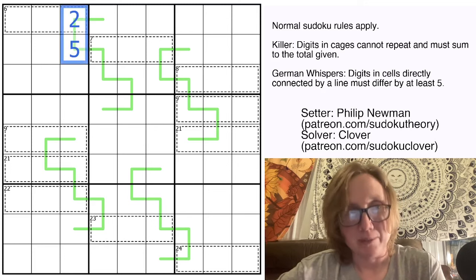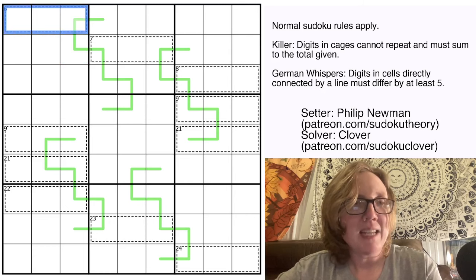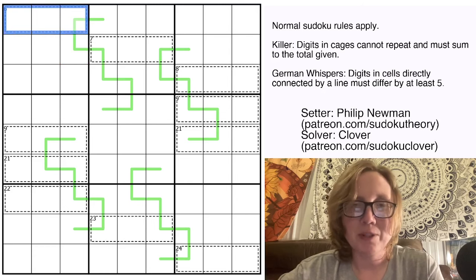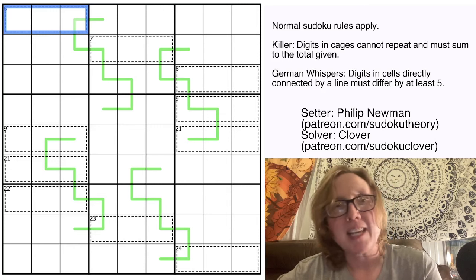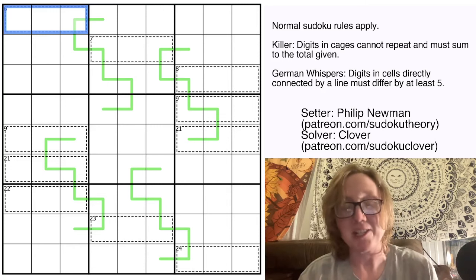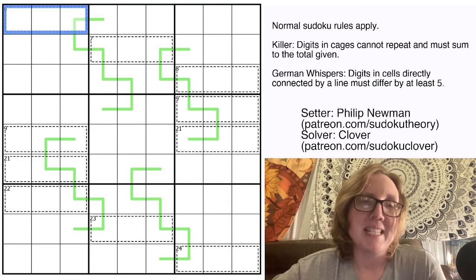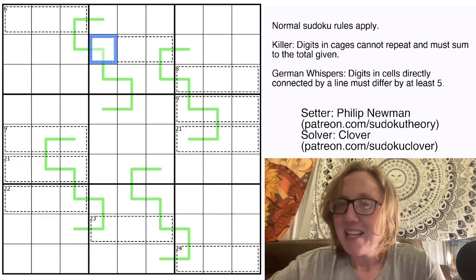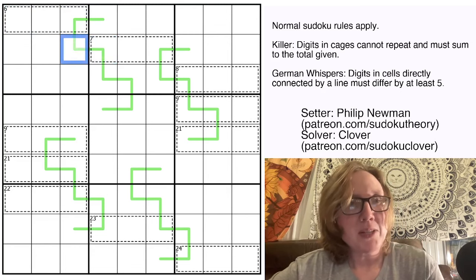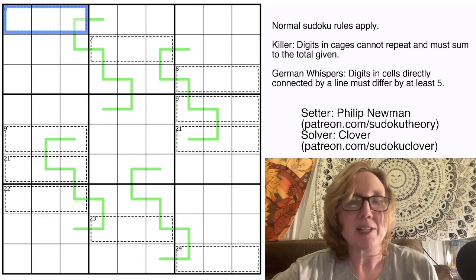For example, one and seven are fine because their difference is six, but two and five would not be fine because their difference is only three. Finally, we have killer cages — each with a total in the top-left corner, and the digits in the cage must sum to that total. Digits can't repeat in cages; here that's already guaranteed since all cages are within single rows.